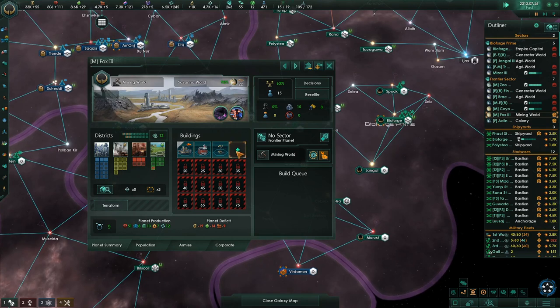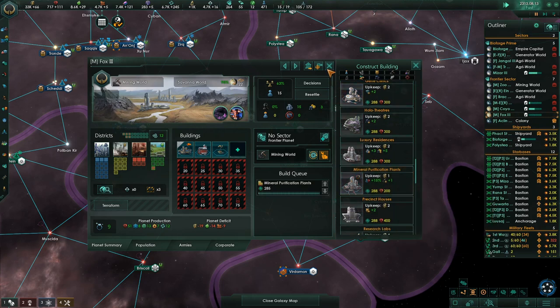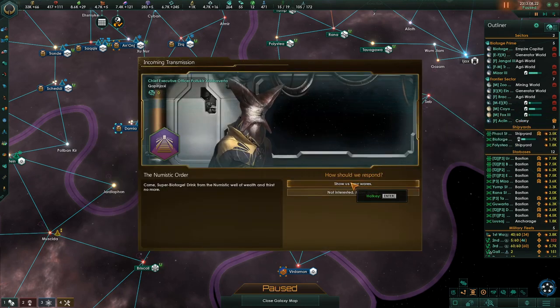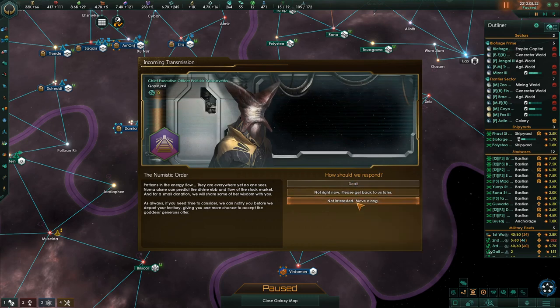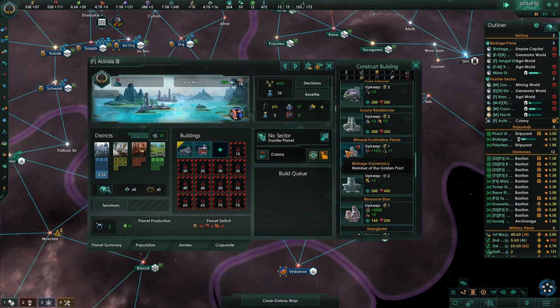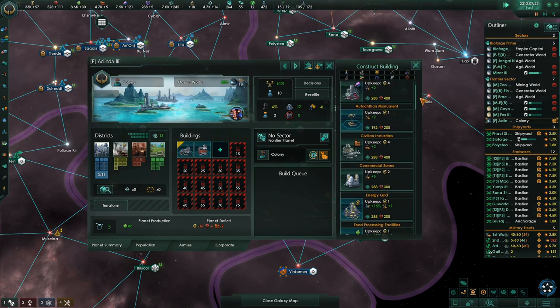This one was almost done terraforming and this one is done — we just sent people to it, so that's great. Construction complete. Mineral purification plate — you're going to need some more jobs. The Domestic Order — show us your ways. Domestic data modeling, energy credits. We've already purchased it, so no — give us the shrine. Give us the shrine!